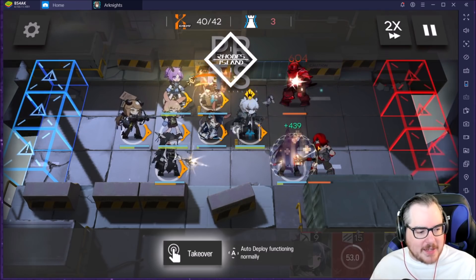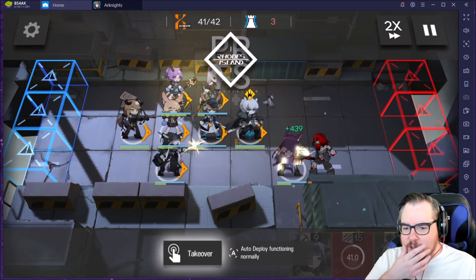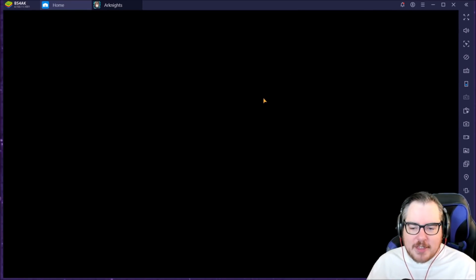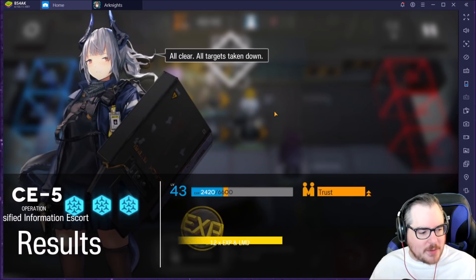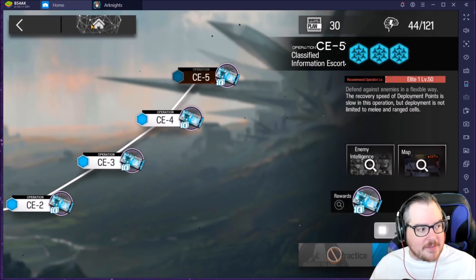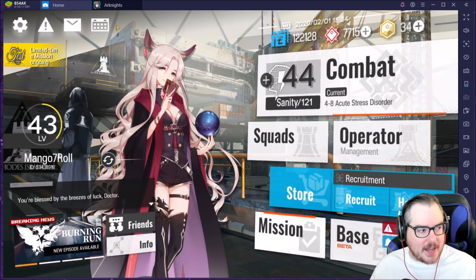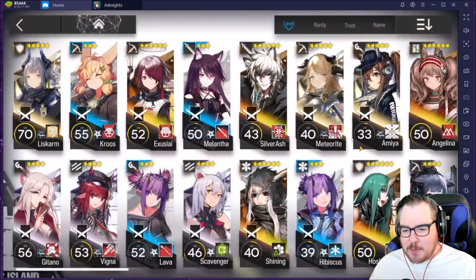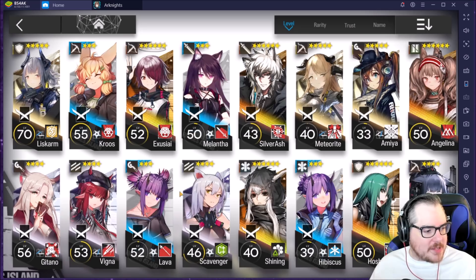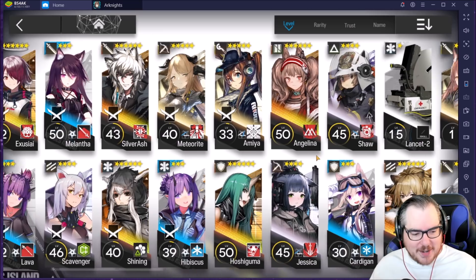I pull up Melantha here just to add some extra DPS. You can also use Melantha in the top or bottom lane, but I'd rather have the DP regenerators there. Those are my three runs. I just want to show my teams and general units — just to note, I don't have any E2s yet. I've been completely waiting for base upgrades and things like that instead, and I haven't really been refreshing. There are other people with like five E2s and I have zero so far, but this is my current team, the ones I'm generally using.